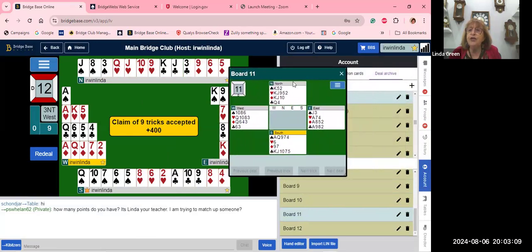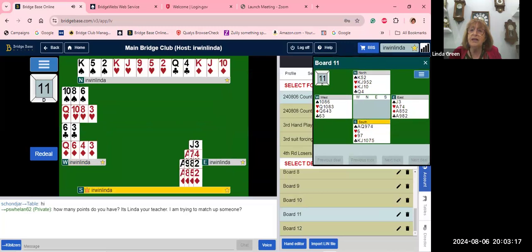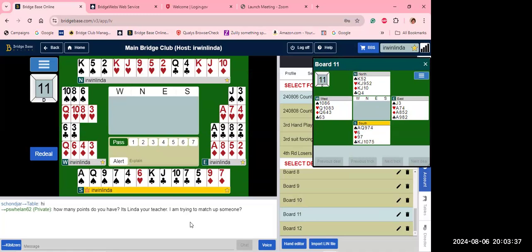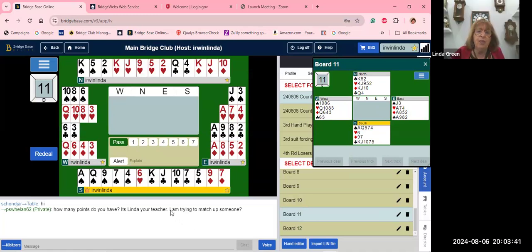Let's talk about hand eleven. On board eleven — problems with the bidding? You have 10 high card points; some people open on a ten-count called the rule of 20. I will not open on this hand for one reason: I do not have my two-and-a-half defensive tricks. An ace and a queen together is one and a half — I don't have any other trick. The king of clubs may be a half, but I do not open on the rule of 20 on this hand.